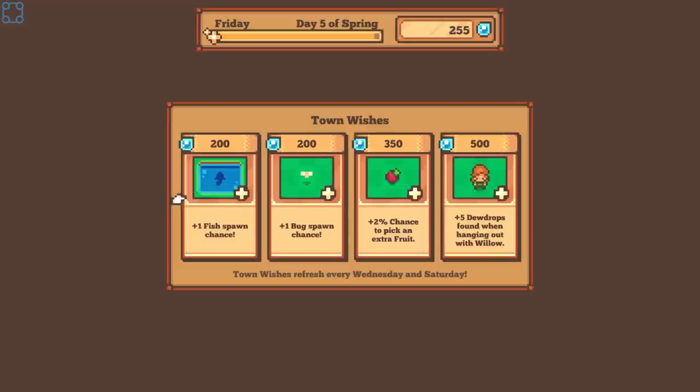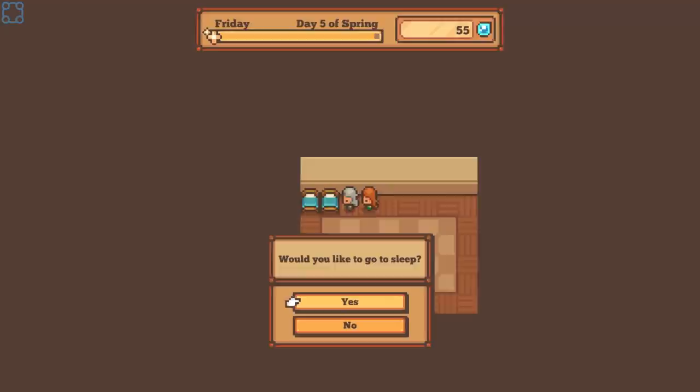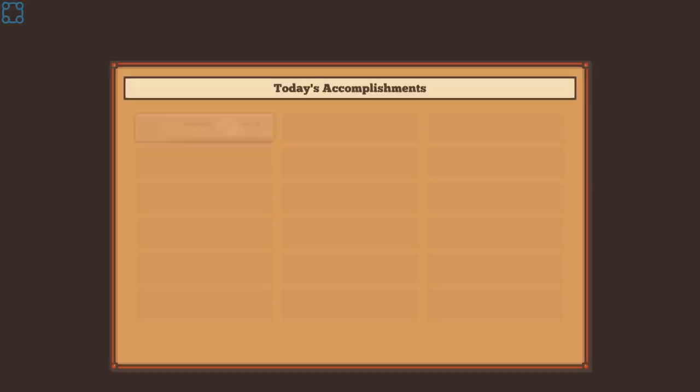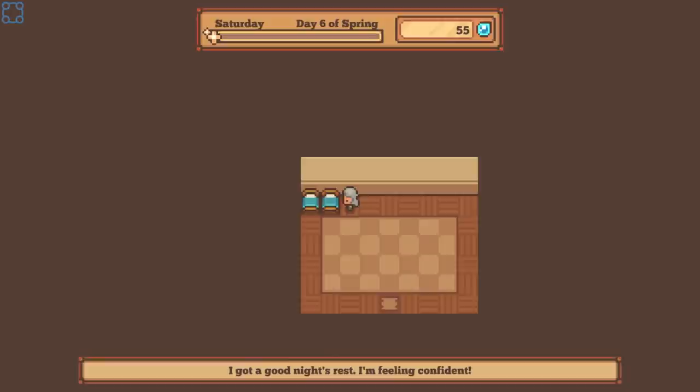We might want to consider selling some things too. What decrees can be made? Extra fish spawn chance, extra bug spawn chance — because I think this is kind of like the leveling progression system. I guess I'm going to go for the fish spawn chance. And I'm just going to go to bed.